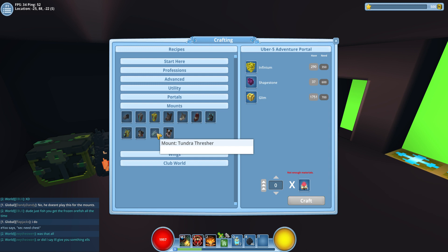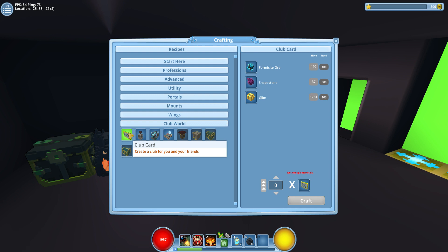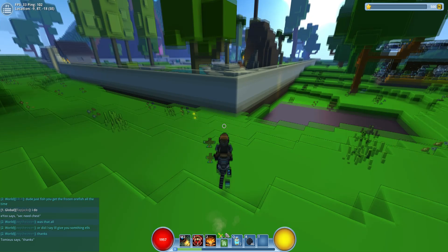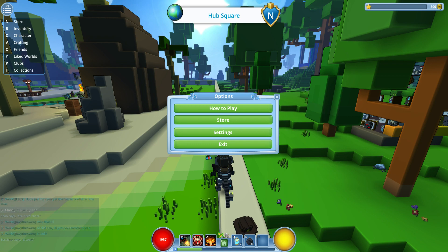Some mounts require glim too. Glim is a common resource. Also, the club card for creating a club requires glim. So there are lots of different ways to get glim — let's go over them.